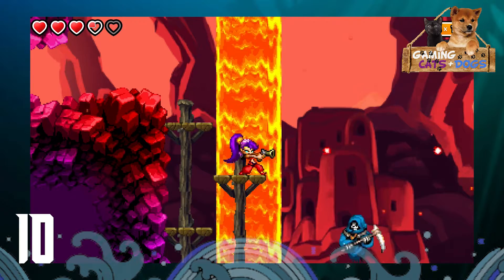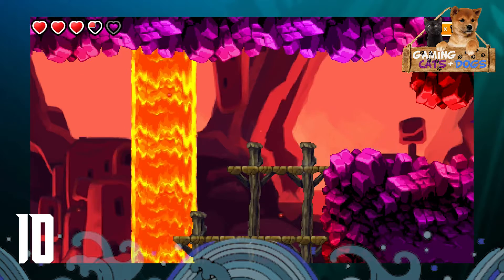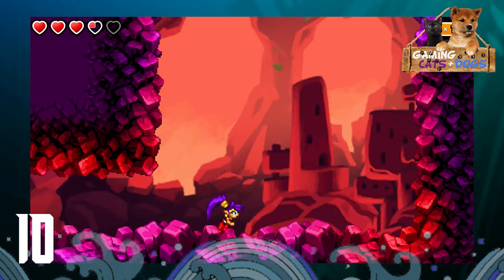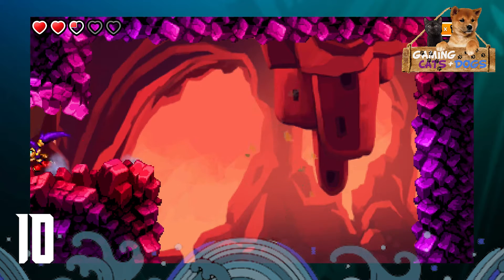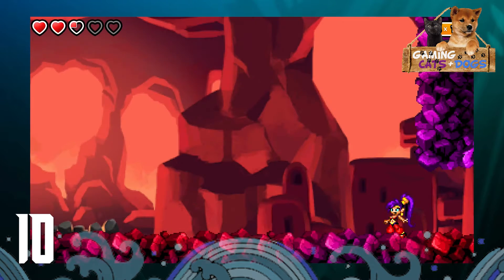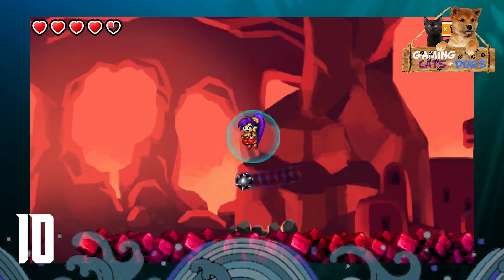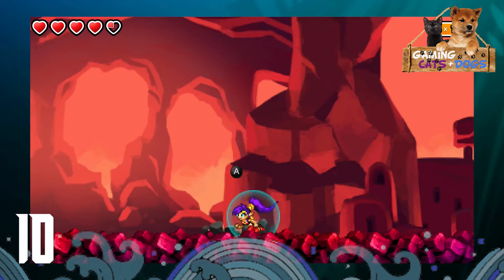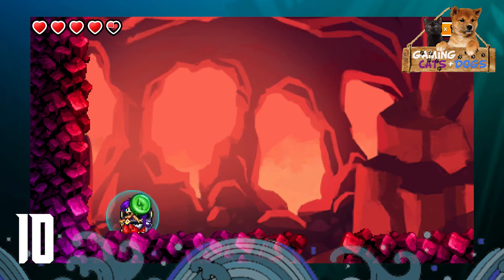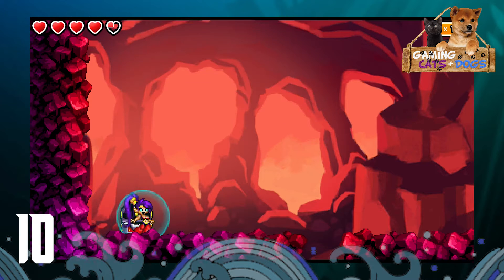Now we have to find the Den of Evil on Mud Bog Island. I like the aesthetic of this area. Oh god, I hate those enemies - I don't know how to attack them because as soon as they lunge forward they disappear. Maybe you just avoid them, or get above them and use the scimitar and kind of pogo jump off of them. The backgrounds are skulls.